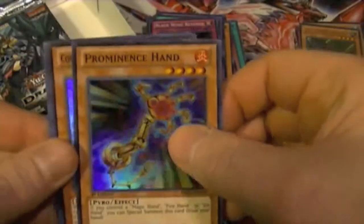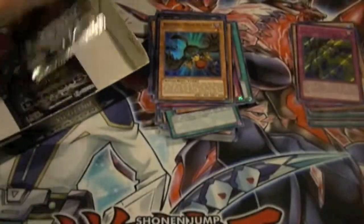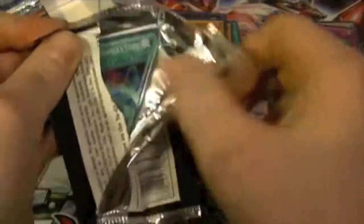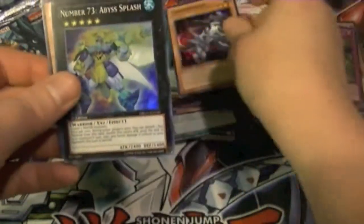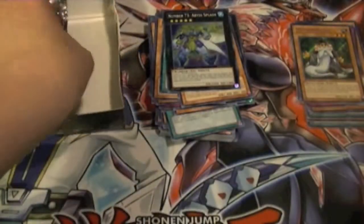Of course, now here I say I'm not worried about getting Soul Charge and I probably won't even get one in this box. Prominence Hand, Construction Train Red Signal, C73, Blackwing Revenge of Roshi the Squall, and Black Sonic. So we have Sabatiel the Philosopher's Stone, C73, Carbon Nedon, Number 73, and another Mathematician.